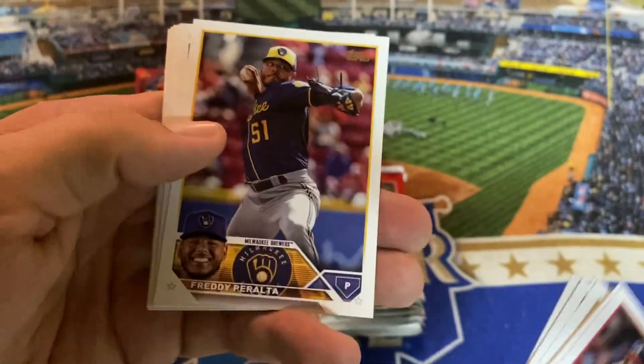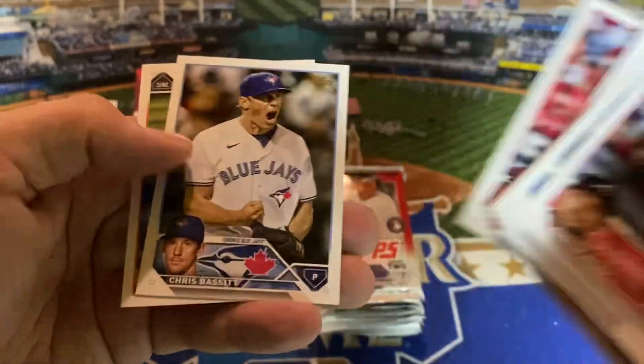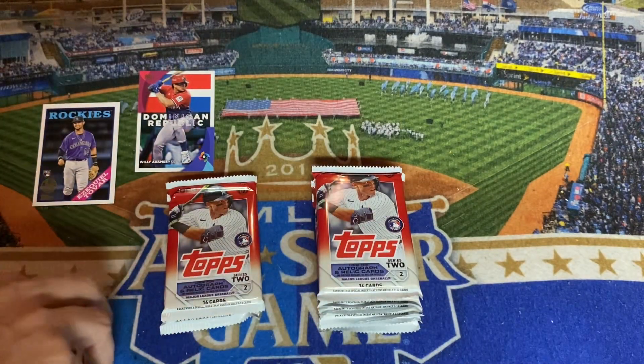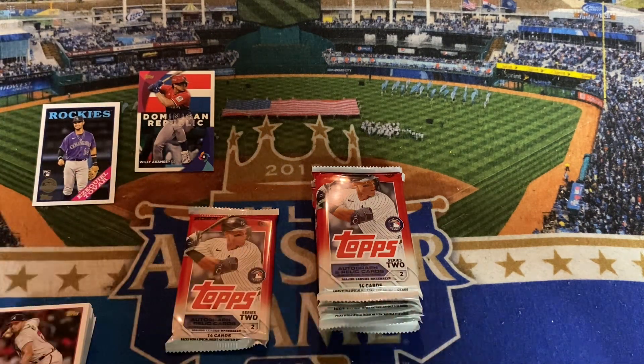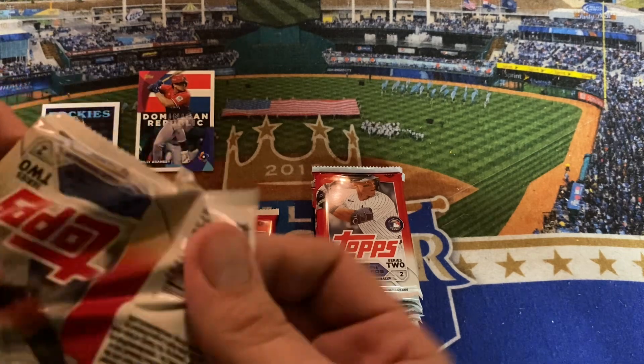The other one I'd be looking for out of those, if I could hand-pick them: Daniel Bard, Suarez, Chris Bassett, and Ford Proctor, wrapping it up there for the Giants. So, two more packs in this quadrant and then we'll be off to the last one. Still looking for that autograph or relic card, still looking for another numbered card or parallel.